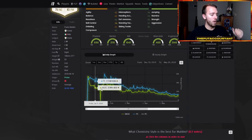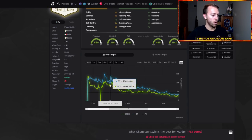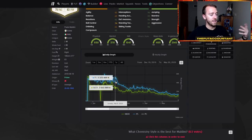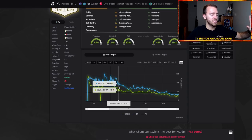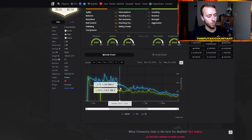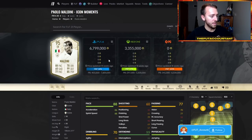Last year there were only a couple of cards where you really saw panic selling. One of those was Maldini — this 94 Maldini last year was bouncing between about 4.4 and 5.1 million coins, very rare and fluctuating on the weekends and during the week. But you see the start of a decline on some of these Prime Icons after the Moments come out. Moments last year came out on February 14th.